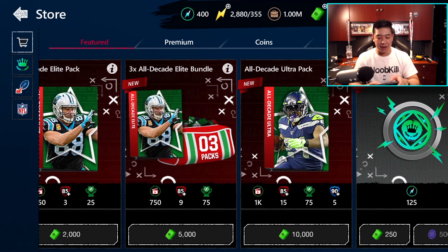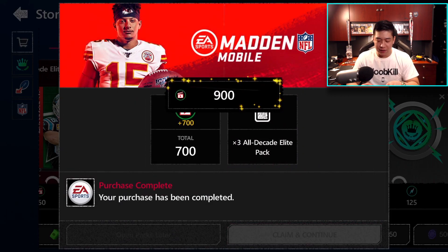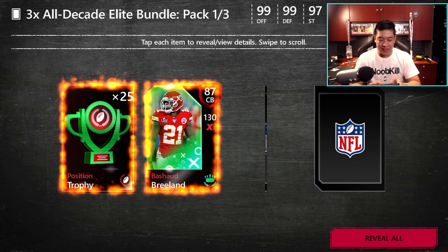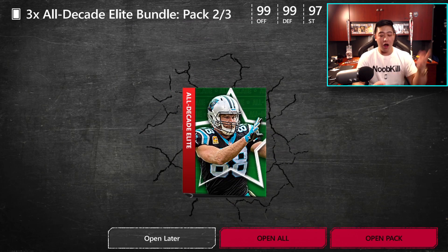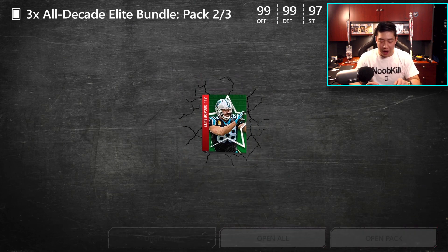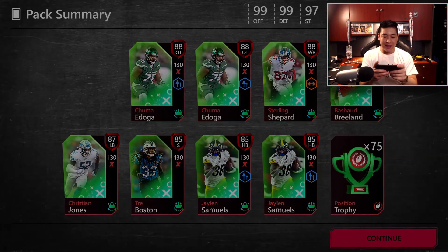Pack number three, the decade bundle. Like I said, it's a little bit of a saving of 1,000 Madden Cash, but it's just times three because you get three packs in total. With three packs at 85 plus overall, we have three chances at a diamond. We get an 88 overall, 87, and 86. There's now a cool open all button — boom — and hey, we do get a diamond with Eddie Goldman right there! That is sick. I like that feature.